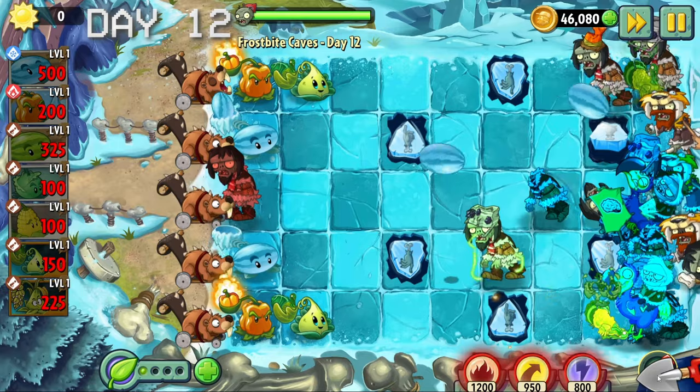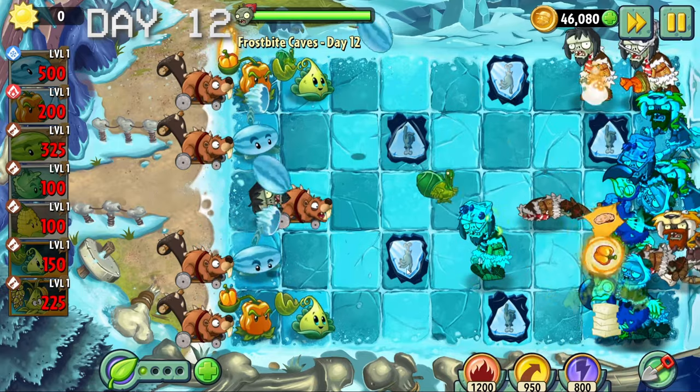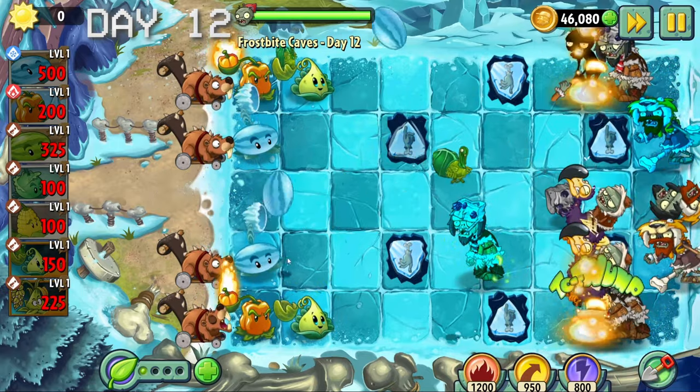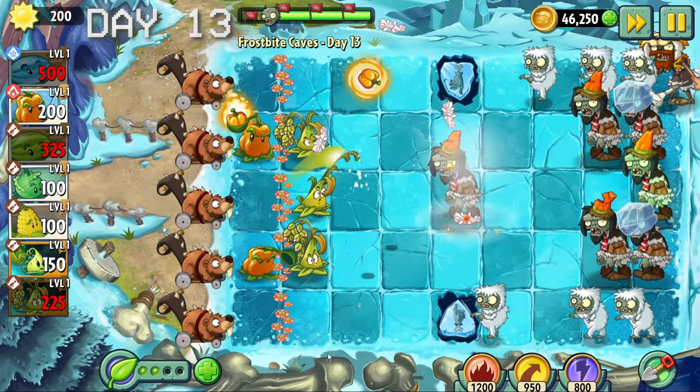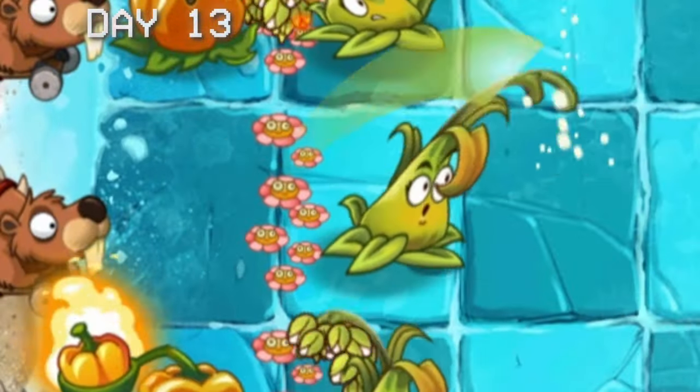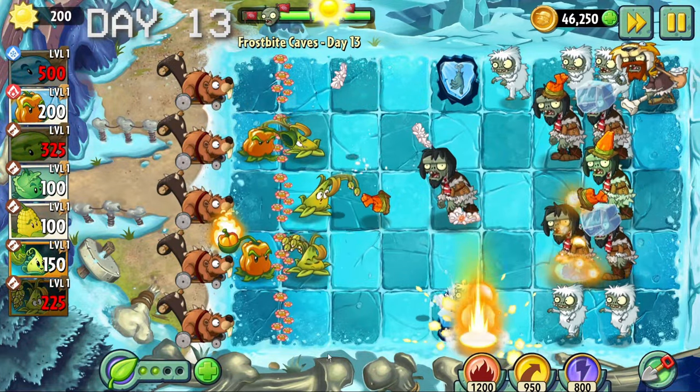After about an hour of grinding this level we finally beat it. Day 12 was the last stand level, so I decided to create the ultimate setup. As you can see we have the winter melon and the pepper pot - the pepper pot will thaw the zombies frozen by the winter melon, therefore making this the most pointless setup. On day 13 I decided to use sticky bomb rice again to have some fun after just beating day 11.